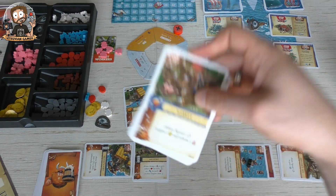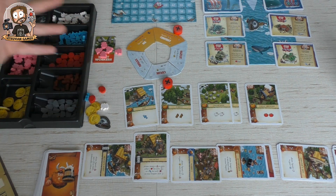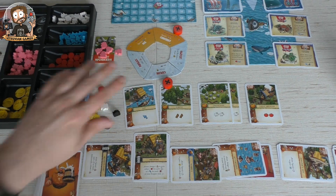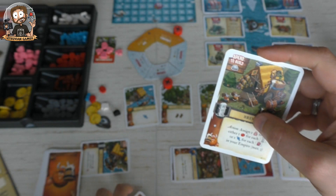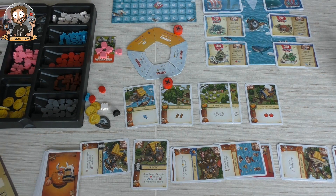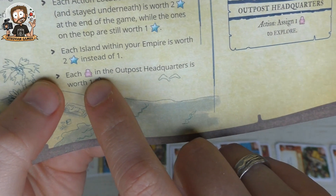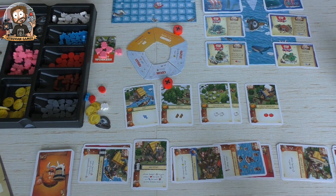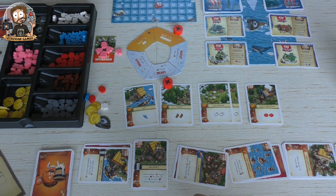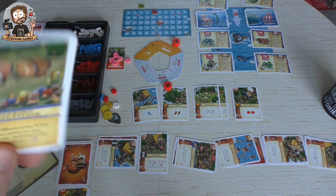Un-exhausting the tavern allows me to do the action again: spend a sheep to gain a gold and release one worker. Spend the sheep to get a gold and release a worker — the ninja is back! I could use the brewery to gain more apples or fish if I have buildings with the drink icon, but I don't. I could also assign him to the outpost headquarters to explore — gives me a free card, and at the end of the game each worker there is worth one point.